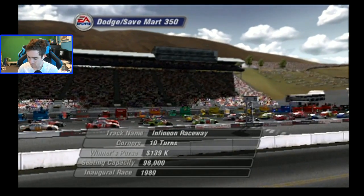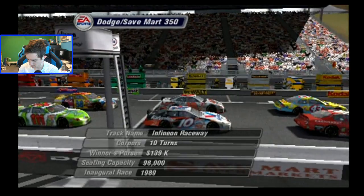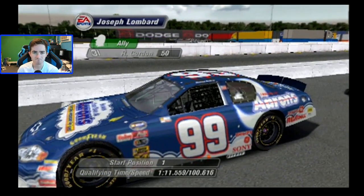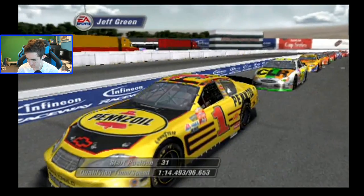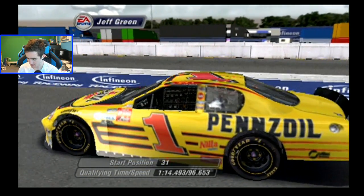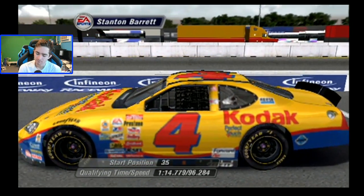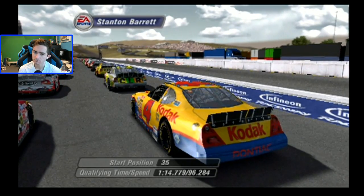NASCAR Winston Cup racing in the Sonoma Valley today. EA Sports is live with flag-to-flag coverage of today's Dodge Save Mart 350 from Infineon Raceway. This is a track where the drivers will have to stay focused all race long — it truly shows off a driver's talent. Your skill alone can mean the difference between finishing first and 41st. The Aaron's Rent Chevrolet really stepped up in qualifying this week, which should give the whole team a boost.